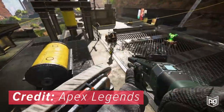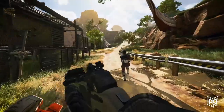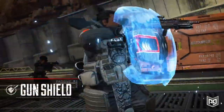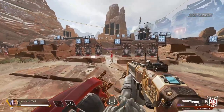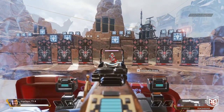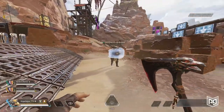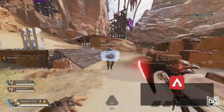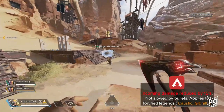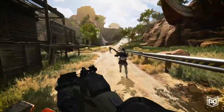Gibraltar is Apex Legends' big brother, always looking out for his teammates and getting them out of sticky situations. This friendly behemoth is going to soak up damage for his team with his passive abilities: gun shield and fortify. Every time Gibraltar aims down sights, unless it's been recently broken, his gun shield deploys over his entire upper body, letting him hunker down and hold the line without taking major damage.